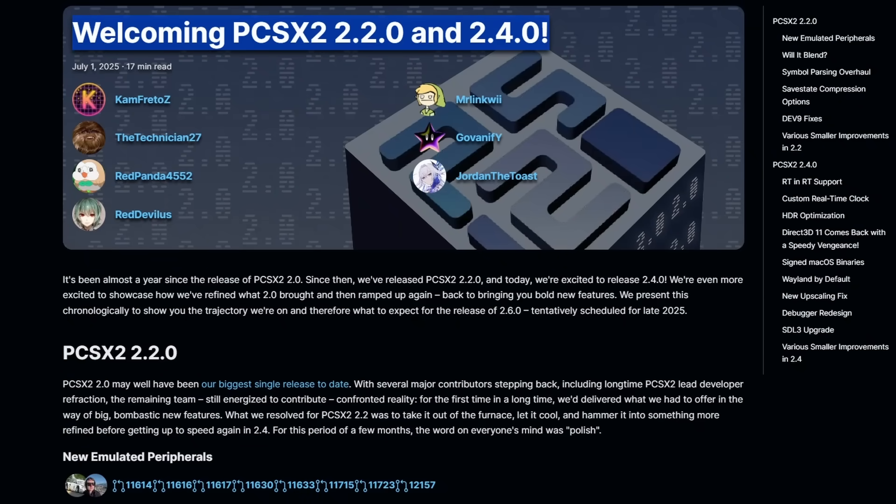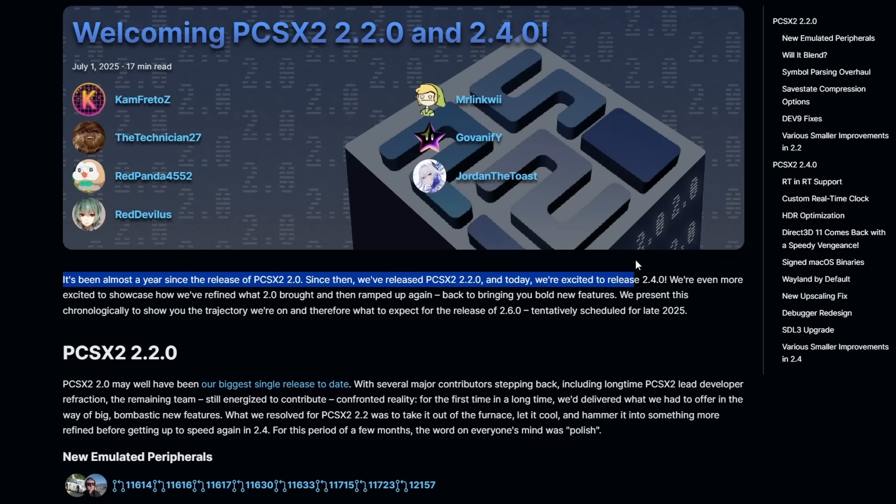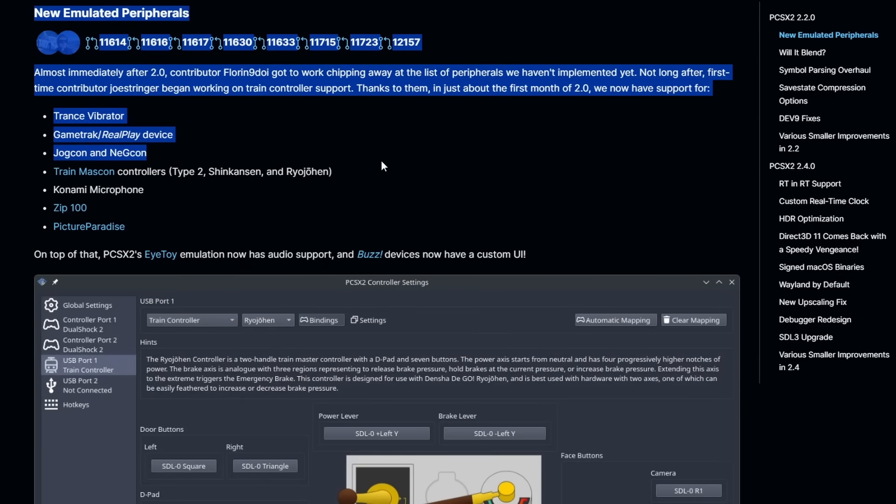On July 1st, there was a blog about PCSX2 2.2.0 as well as 2.4.0. So if you haven't updated your PCSX2 installation in maybe 3 to 6 months, there's definitely going to be a lot of fun stuff coming. We're going to go over both just to catch you up. You might think that PlayStation 2 emulation is buttoned up, done and dusted, and basically perfect — but there are still a lot of games that could use improvements, and that's what we're talking about today, including a whole new list of peripherals.